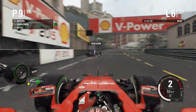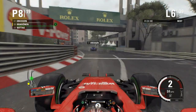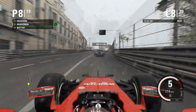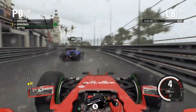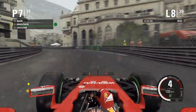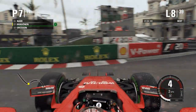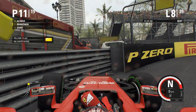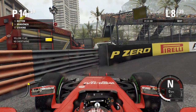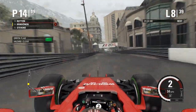Skipping onto lap six, we go up the inside of Baltasar at Rascasse. Baltasar holds around the outside but we do manage to get up the inside at the final corner and we're up into P8 — really good stuff. Moving on to lap eight, we go around the outside of Ericsson around Massanet, but we spin and go into the wall and lose a lot of positions. We're only eight laps into the race — I'm trying to find reverse gear and we're down to fourteenth place. An absolute shocker.